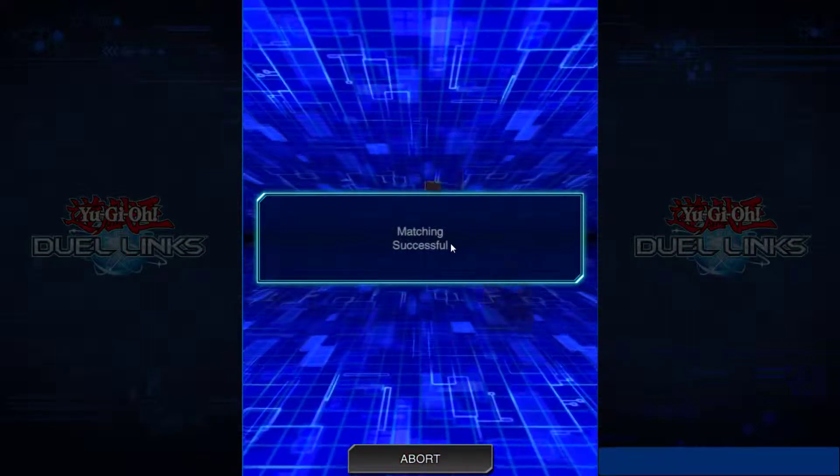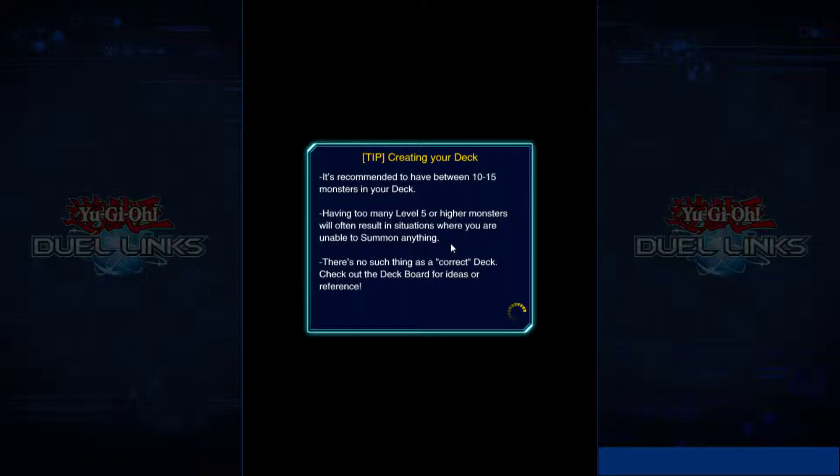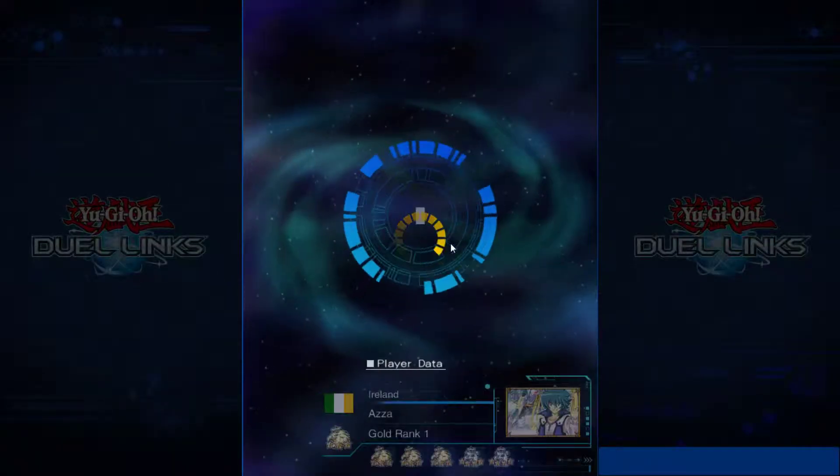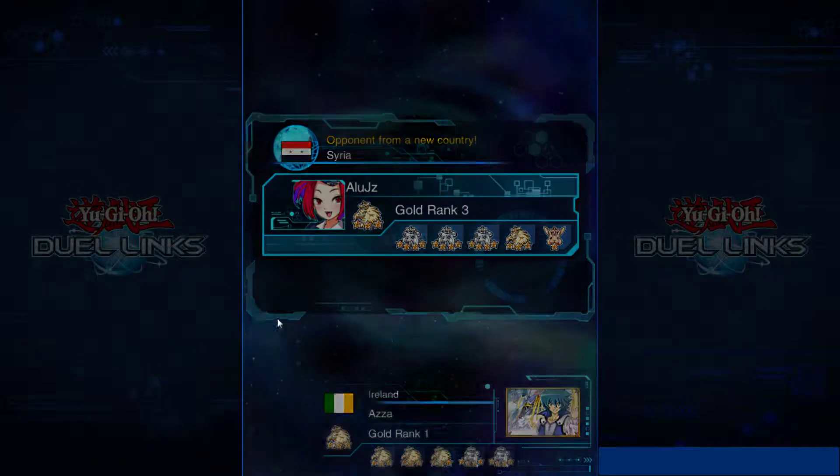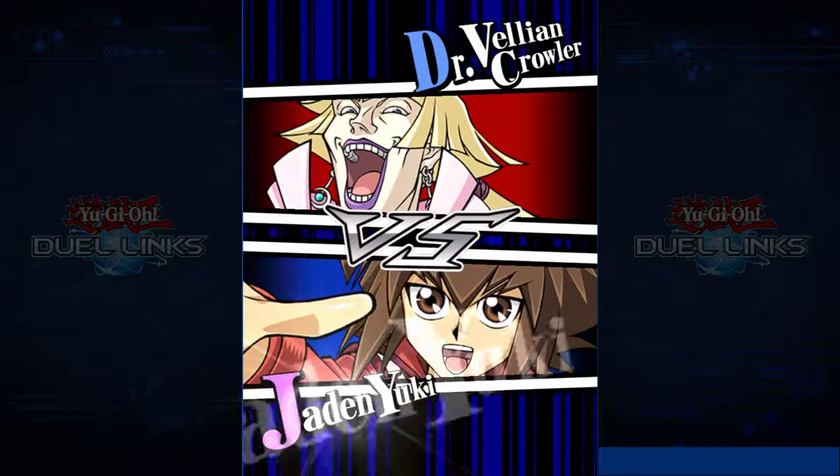I never seem to open up with Mass Change. I probably should have restarted — probably would have been better. Maybe I don't even need Where Heroes Dwell. I don't know — you could tweak this deck. I'm just here to have fun with it.